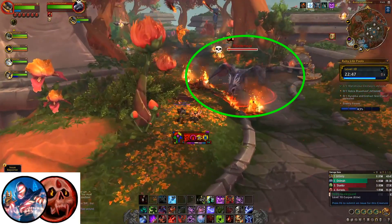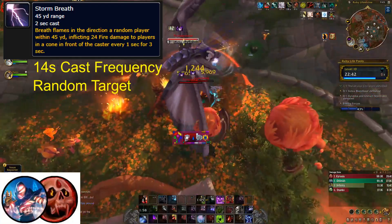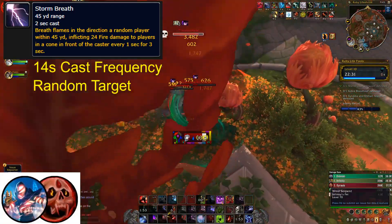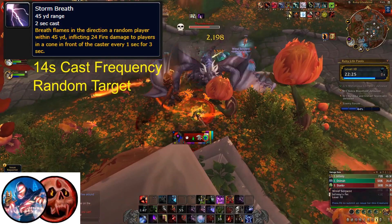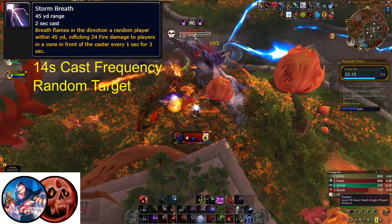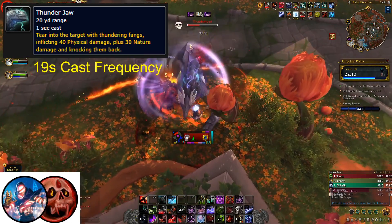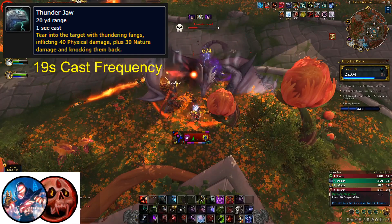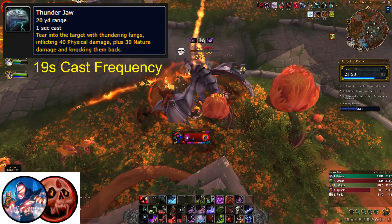After the first boss, one of the most dangerous enemies you will run into is Thunderhead, a Protodragon miniboss. His first ability is Storm Breath, where he will cast and channel a Frontal Cone ability in the direction of a random target for pulsing nature damage. This ability has a 2 second cast, a 45-yard range, and is used as frequently as every 14 seconds, so your main counterplay is staying close enough to Thunderhead to easily sidestep the breath. His second ability is Thunderjaw, a hybrid physical and nature damage tank buster that has a strong knockback effect. This ability has a 1 second cast time and is used as often as every 19 seconds, so it should be easy to line up defensive cooldowns.